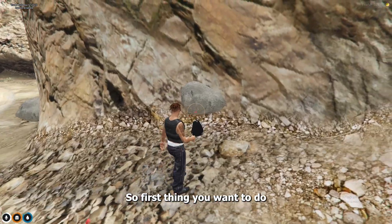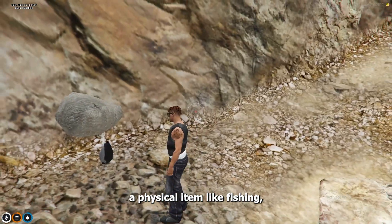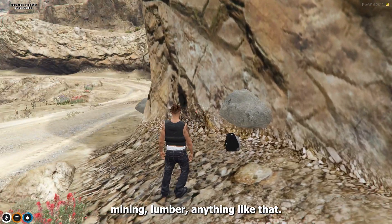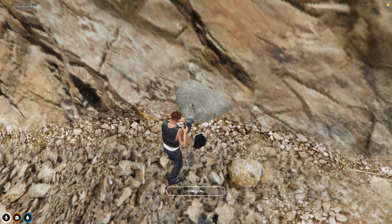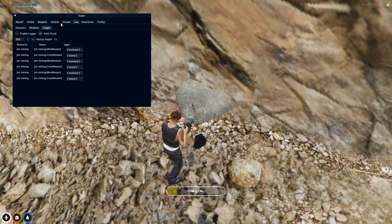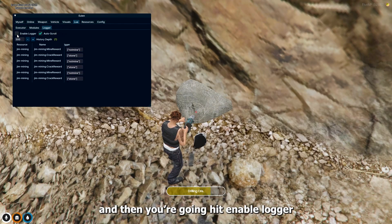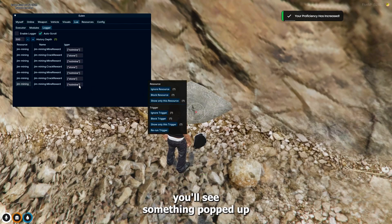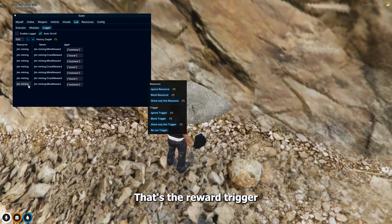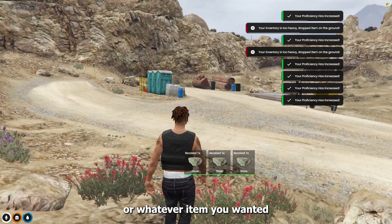First thing you're going to want to do is find a job that's going to give you a physical item, like fishing, mining, lumber, anything like that. So you're going to go up to the rock you want to mine, hit mine all. You're going to open your menu, go to lure, then logger, and hit enable logger. Once you get the reward, you'll see something pop up in the logger. That's the reward trigger — you just rerun that and it gives you stone or whatever item you want.